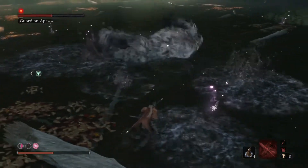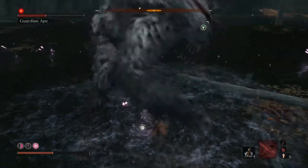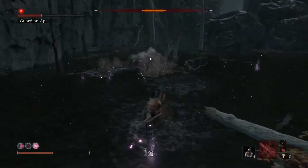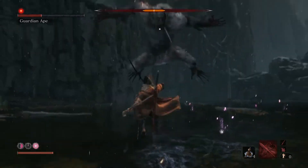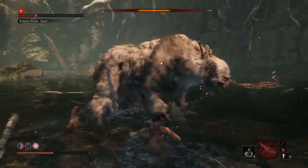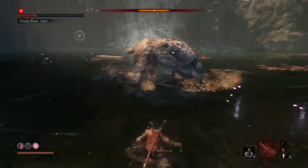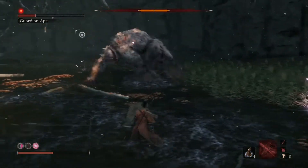He does this thing where he goes around on the floor. If you're too far away you can't get the hits in, but you've kind of staggered him, so try and get in as many hits as you can. It can be risky, but if you can stagger him you just get loads of free damage on him.